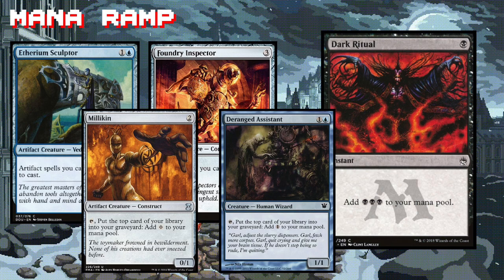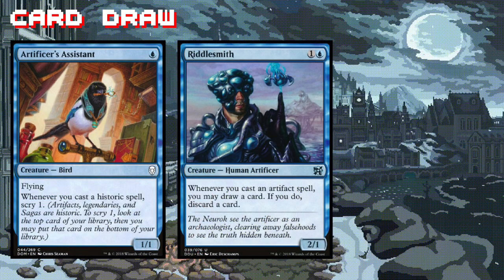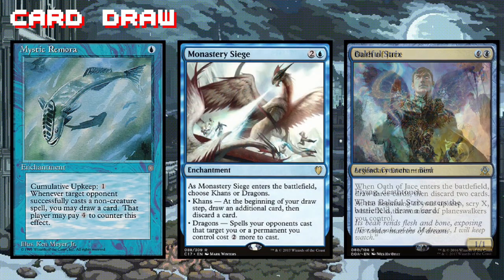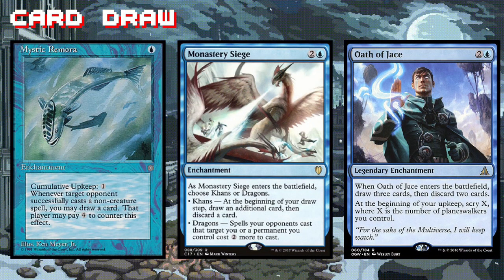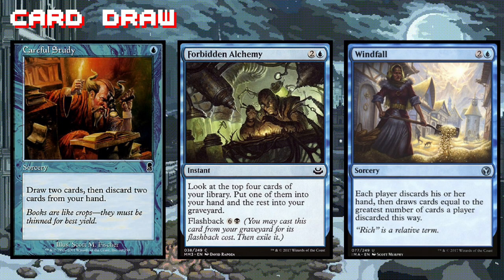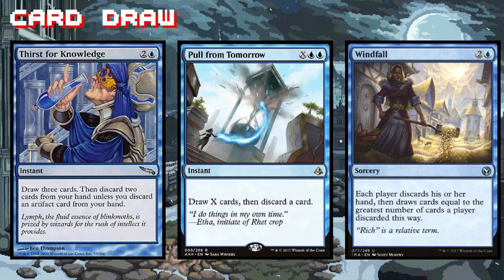Blue and black are the most potent card-draw colors out there, and this deck definitely has its fair share. Baleful Strix is a great example of value — it's a fantastic chump blocker, draws us cards, and is a perfect target for Rona's ability. Speaking of great recursion targets for Rona, Oath of Jace is really nice because it's a legendary enchantment we can target with her ability if it's in our graveyard. Mystic Remora and Monastery Siege are also fantastic additions. You'll notice a lot of our card draw effects also put cards into our graveyard — in a graveyard-friendly strategy like this, you have to think of the cards in your graveyard almost as an extension of the cards in your hand.